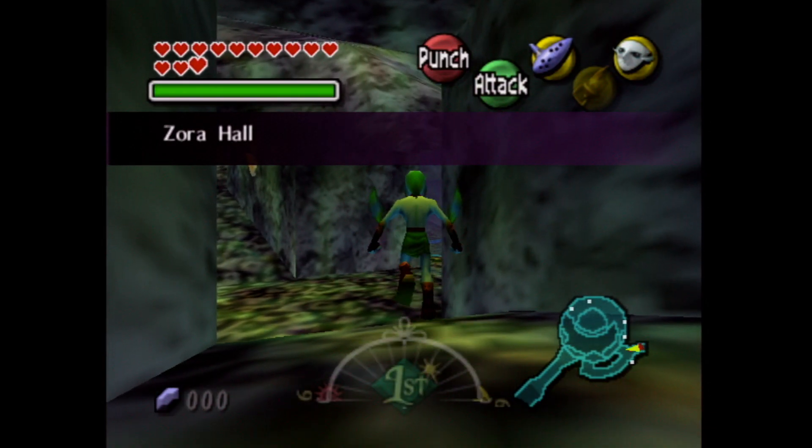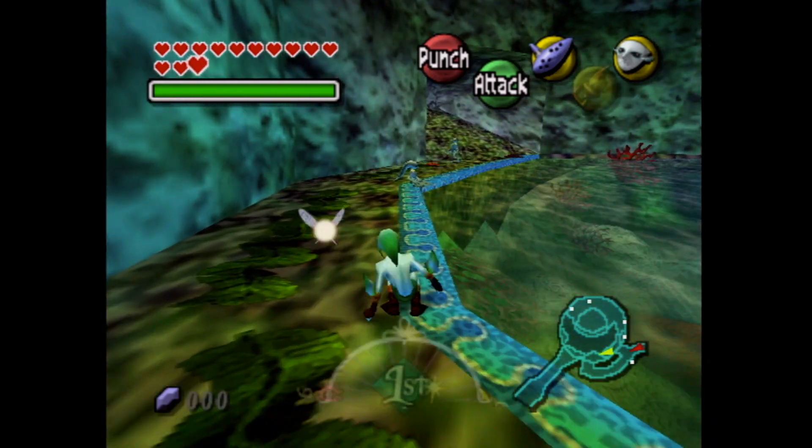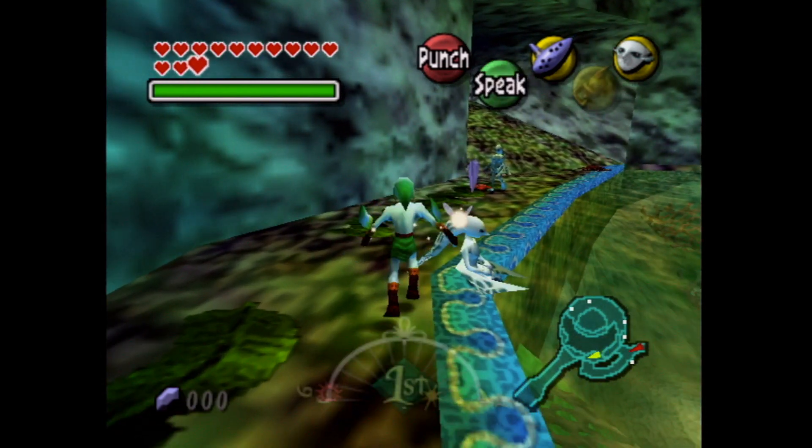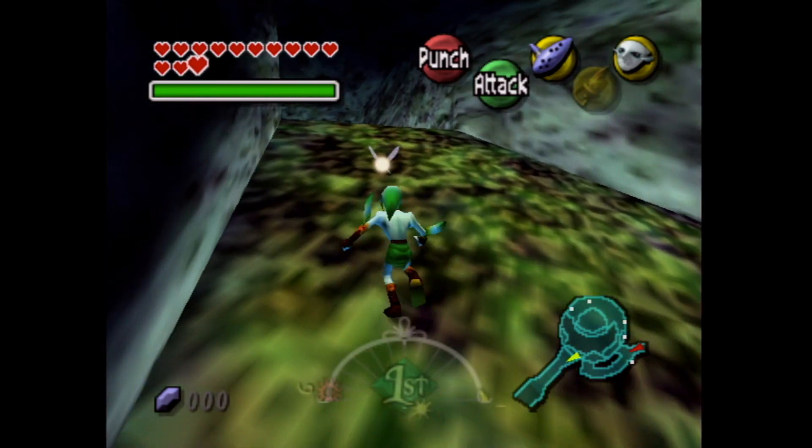I soared to Zora Hall just because I thought it was the easiest. It's out by the waterfall, which we've been to before. There was a like-like who was holding a piece of heart at the very bottom — we got that from him. Super cool.